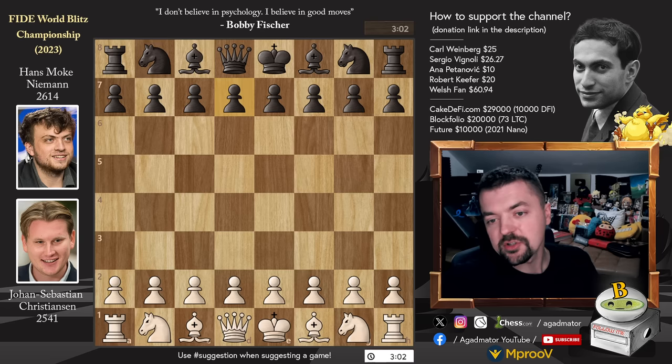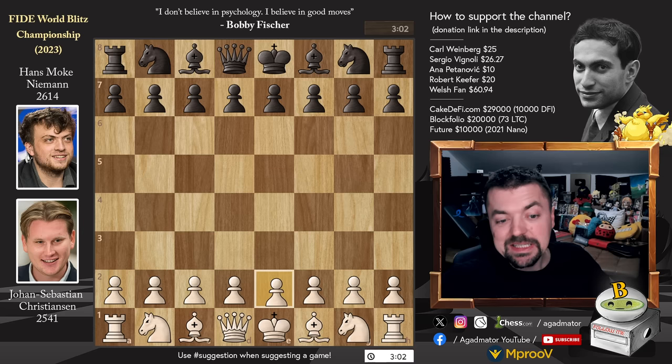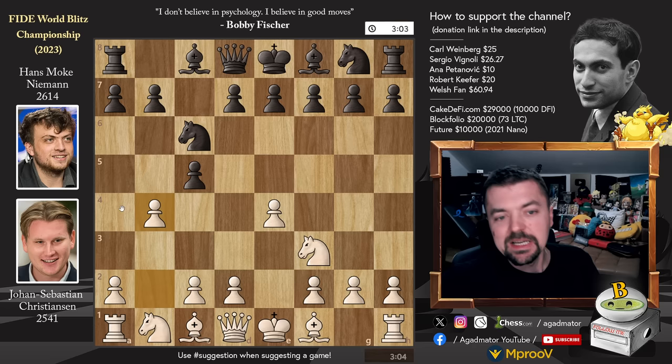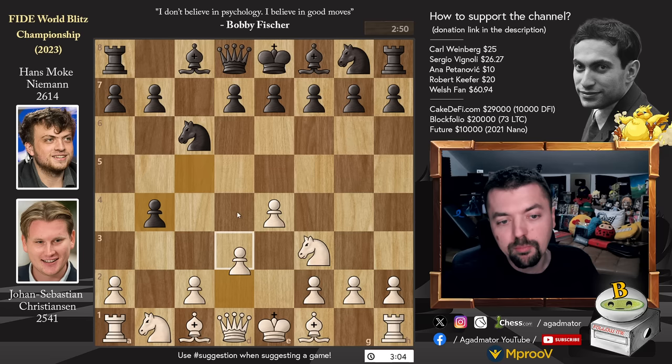Johan Sebastian has the white pieces and he opens with E4. C5, the Sicilian defense, as advertised. Knight to F3, knight to C6, and now pawn to B4 — basically the Evans gambit against the Sicilian defense. Hans accepts the gambit; he plays C captures on B4. Both C captures and knight captures is very much playable, and now pawn to D4. We have pawn to D5.